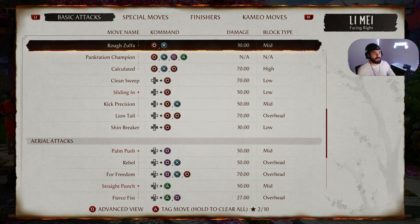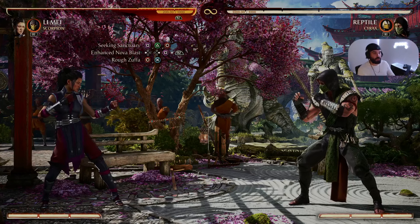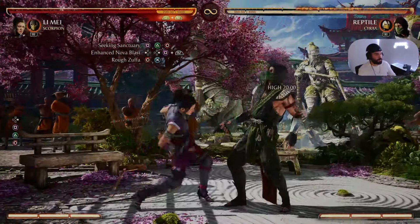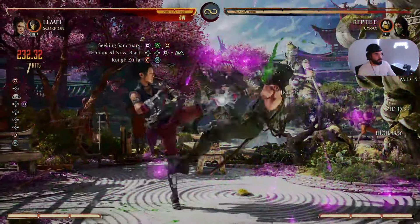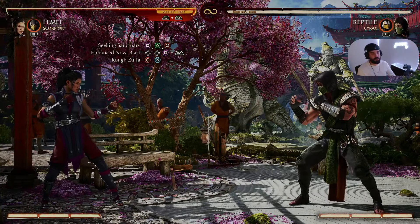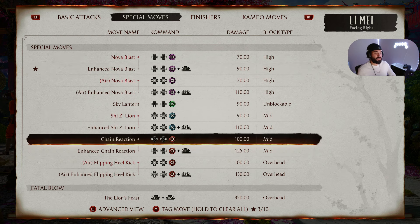After Enhanced Nova Blast we're going to follow up with Rough Zepha. Rough Zepha is Circle X on PS5, or 4 3 on PC and Xbox. As I was saying, enhancing the Nova Blast pops Reptile up into the air so we can continue the juggle of our combo string — let me demonstrate.